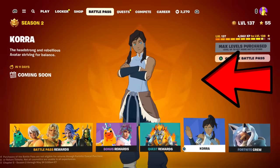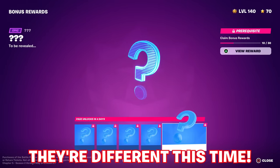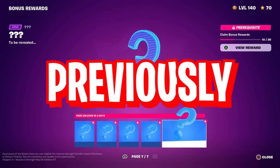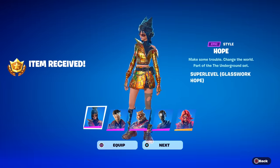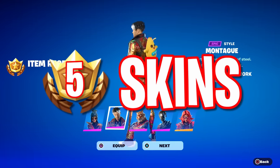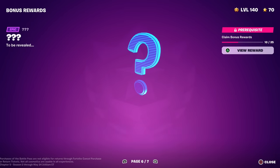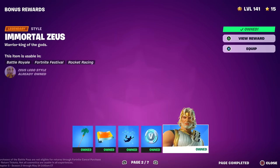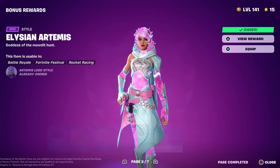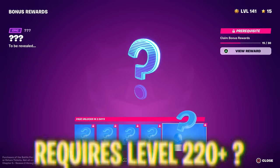Before we move on to Korra, we need to mention this season's first officially revealed teasers regarding the Superstyles and how they work differently this time. Previously, we had to get to level 200 to unlock everything with the final page, usually incorporating the colour gold, to five of the potential seven revamped Battle Pass skins that receive three different stages of colour variants on the final three bonus reward pages. This season we have more pages of bonus rewards, potentially making the max level to unlock everything the final Superstyle at level 220+.